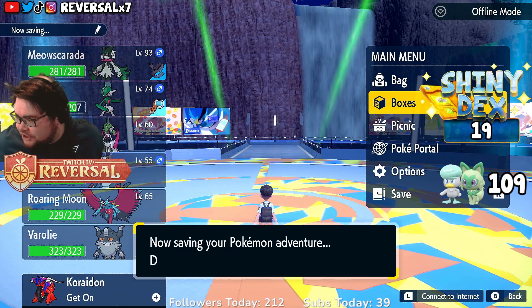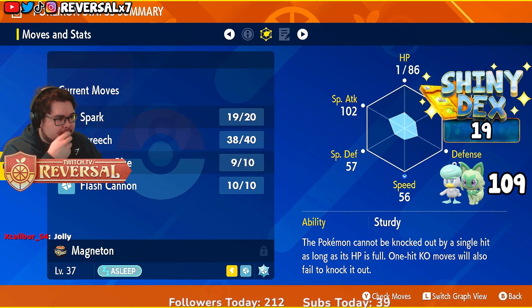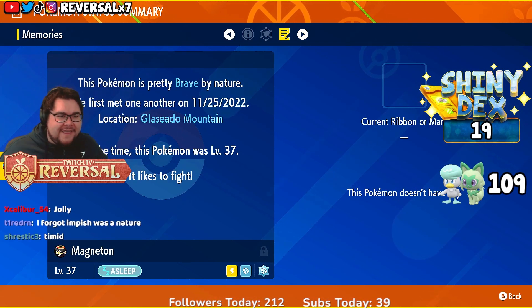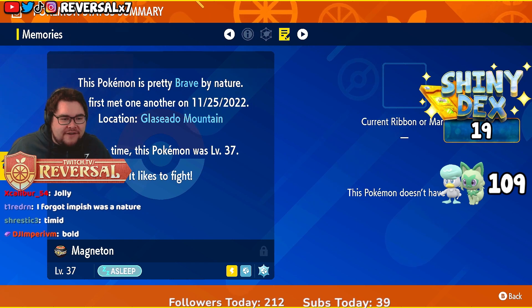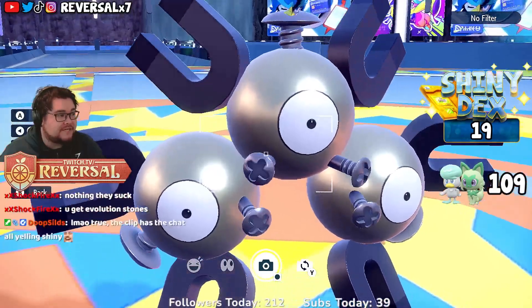Nature guesses, ladies and gentlemen. Nature guesses. I'm gonna go with... Impish. Okay, let's see. Brave! It's a brave one. Brave boy. Dino got it right with brave. That's clean.